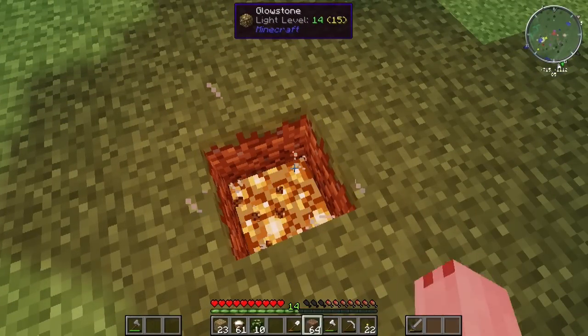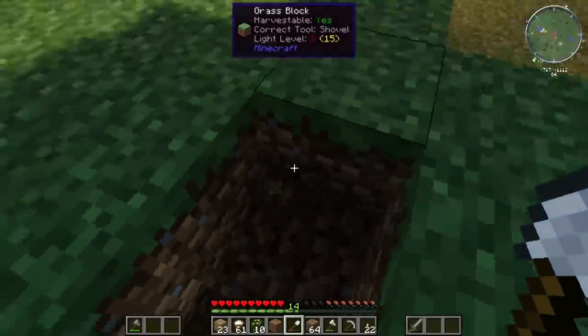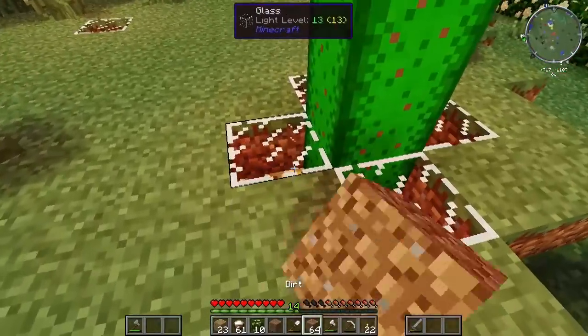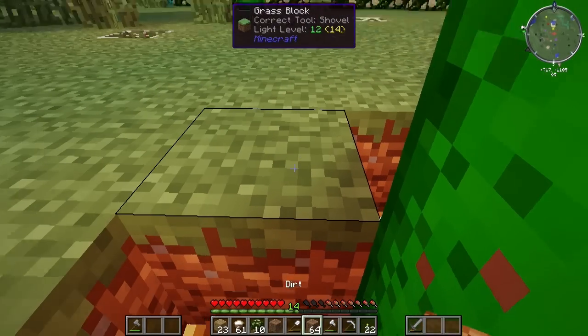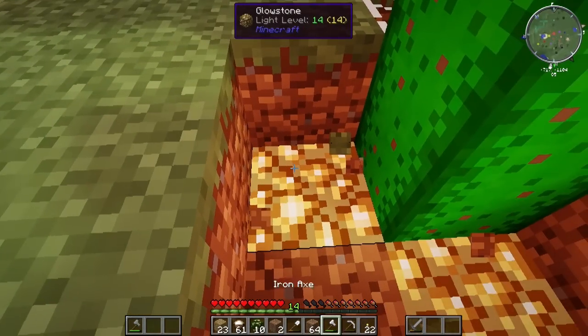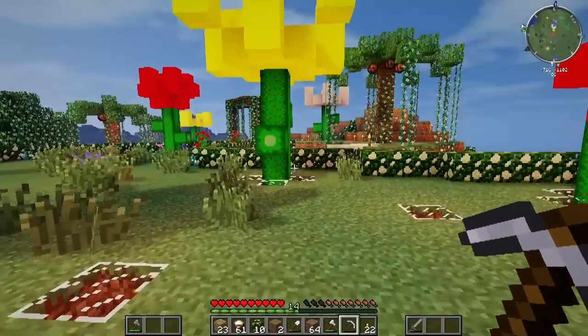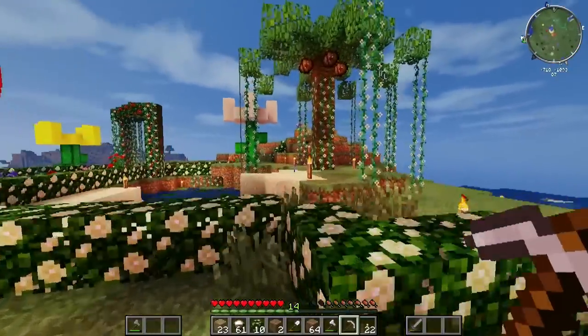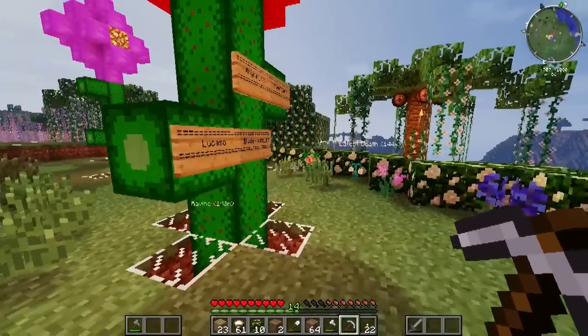I actually might want to take some of this glowstone. My pickaxe is almost broken so I'll need a new one shortly. I feel like glowstone will come in handy — it's one of those things that's always obscurely needed in crafting recipes. What do we have over here? Just some more sand, normal boring Minecraft.